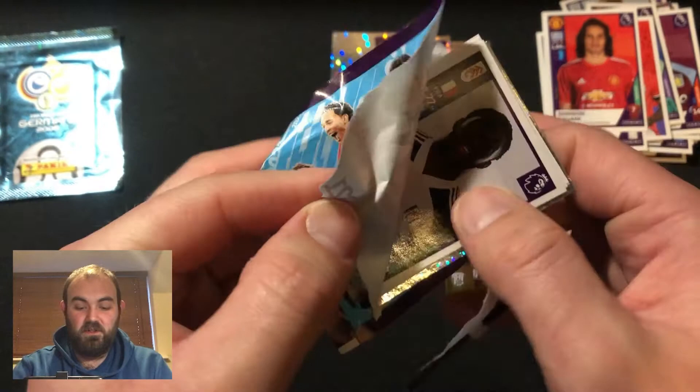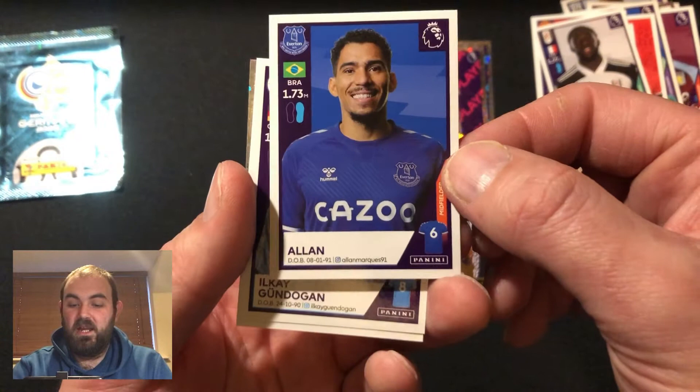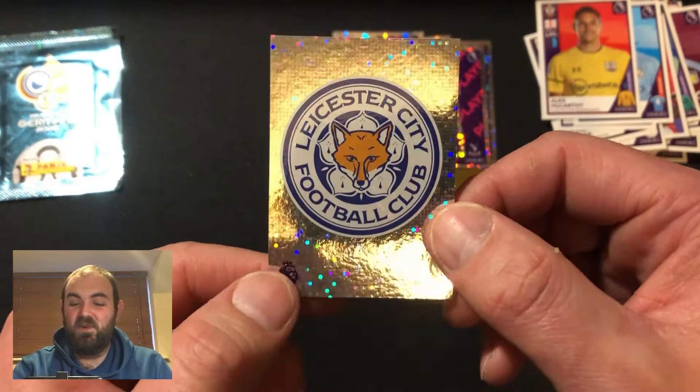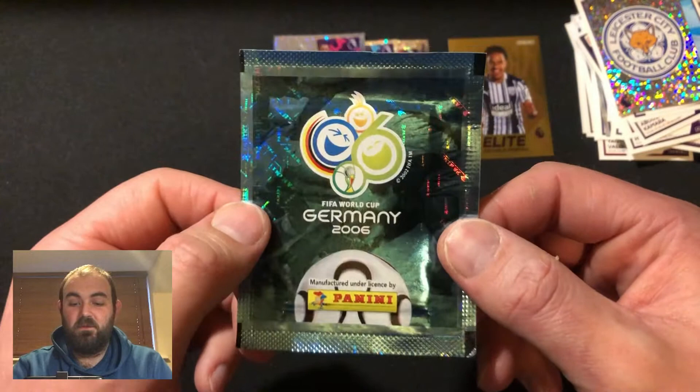So on to our final pack now - it's got to be something good, got to be something good. There is a shiny in there - we can see a shiny. Kamara, flip that over, a Allen for Everton. I always mess this guy's name up - as many times as I hear it I still can't get it right. Alex McCarthy, and another Leicester badge there. Brilliant stuff. I do apologize about that, I will try and practice his name a little bit more.